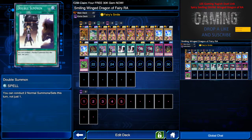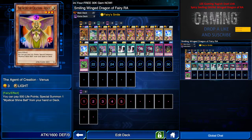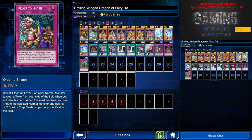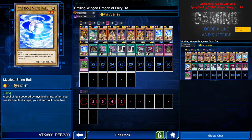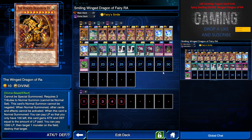Two Double Summons, because sometimes it's pretty irritating that you have game but just can't summon Wind Dragon of Ra. I have two of them to make sure that if I have game, I can summon it this turn. Two Enemy Controllers just to protect your setup while waiting for game, and one Order to Smash because I can destroy one Mystic Shine Ball to destroy two back rows.